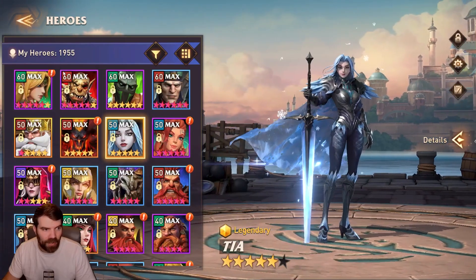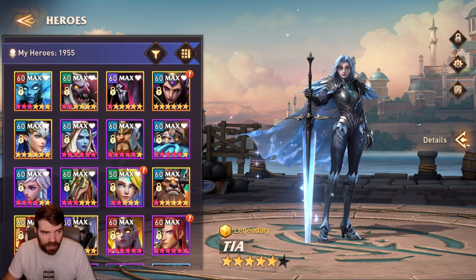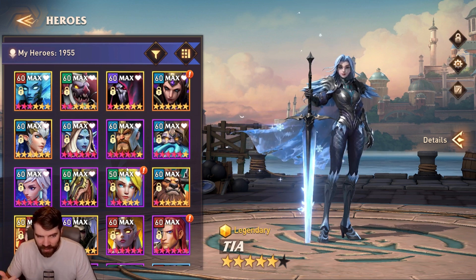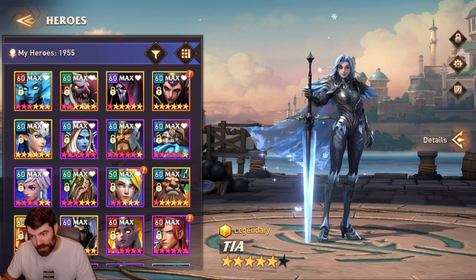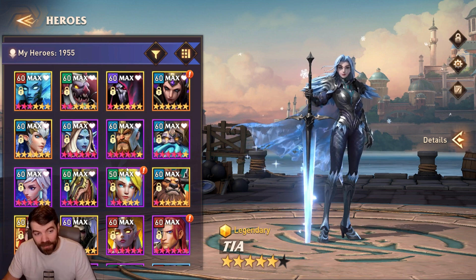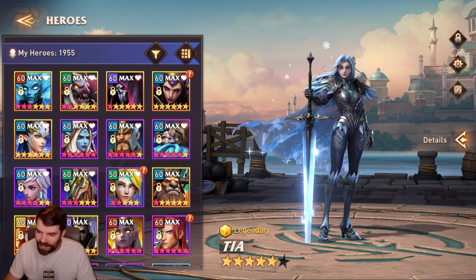The video is getting kind of long but I just wanted to go through how I gear different characters and give different examples. Hopefully this helped out newer players who don't quite know how to build all the different unit types. Read through all those skills — if they're trying to land debuffs, they need some focus; if their damage or heal is based on max HP, build them HP. I went through damage dealers, poisoners, and supports. Hope you guys enjoyed the video — smash the like button, sub to the channel, and I hope you're enjoying my content. I try to post videos every single day. Have a great day everyone!